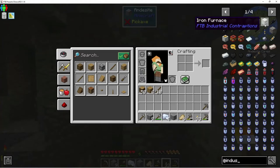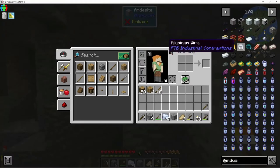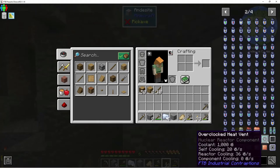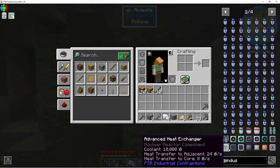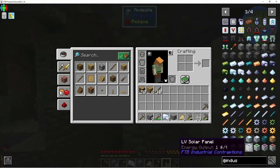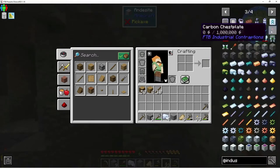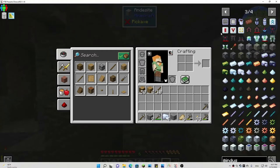Yeah, this looks like Industrial Craft — it's just a remake of it. Aluminum wire — nice, looks pretty sweet. What is that? Heat bed, heat exchangers — oh, this looks like modifications for the machines. That looks really cool — they had modifications before but they didn't look like that, so that looks nice. Wow, and they have the armor — that looks pretty sweet, carbon and quantum leggings. Oh yeah!